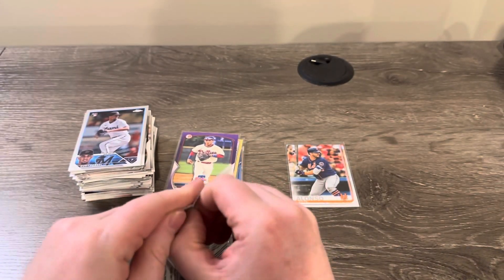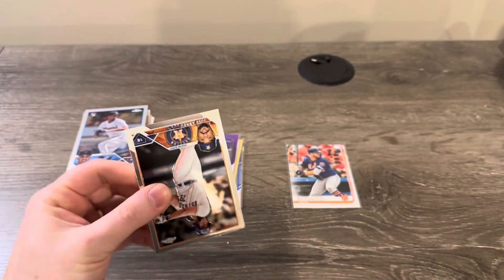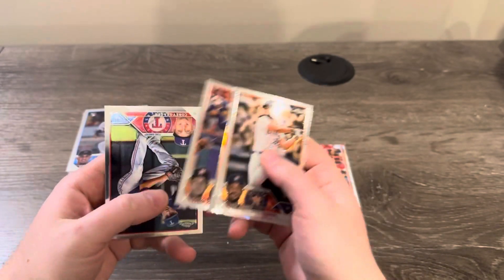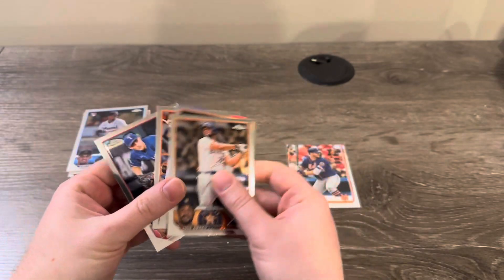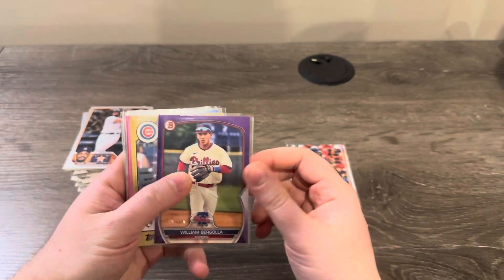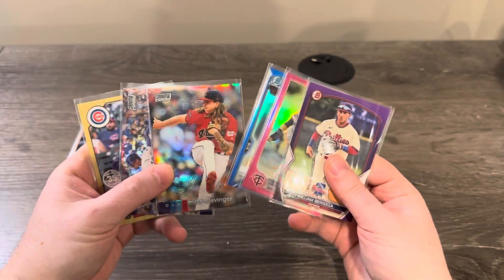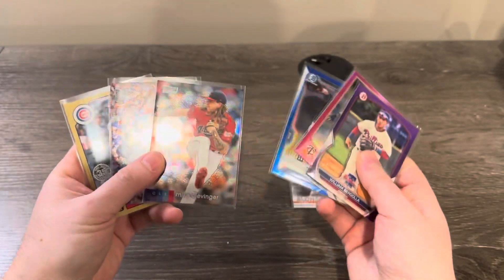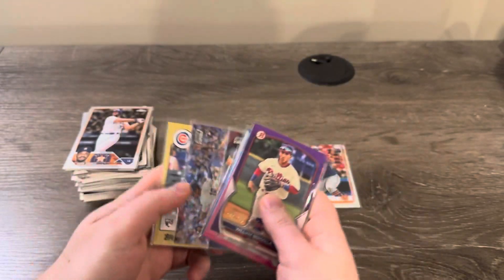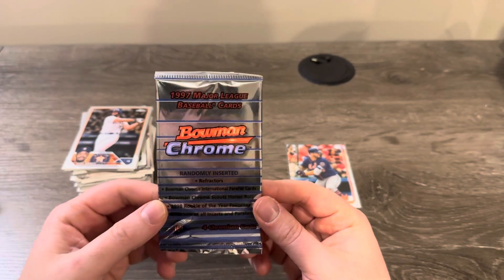2023 Topps Chrome — same deal, about a 1-in-12 chance of getting even just a numbered card. Nothing. Maybe we can get an Ohtani... nope, got a refractor of Bias. So out of the original box: four parallel hits plus two autographs. Let's go to the high-end box.